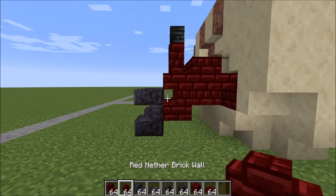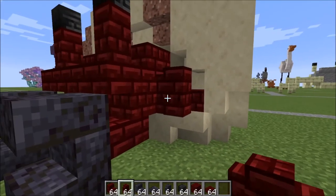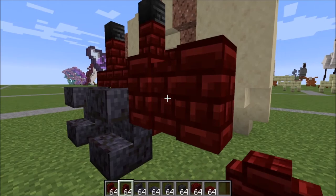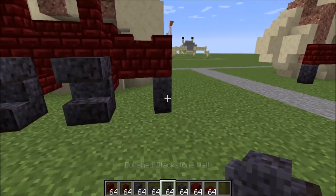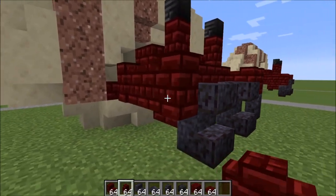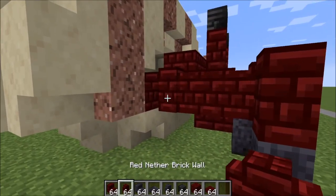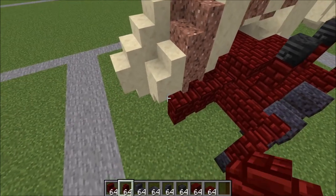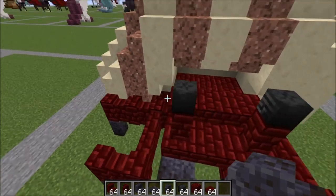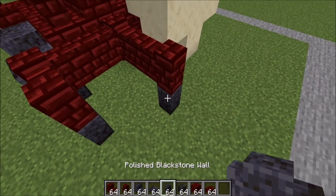We're just going to finish off with the legs — these are going to be really quick. Place a wall here, come out two for a total of three blocks, then out one this way and down one with a polished wall. Same thing on the other side: one, two, and three, out one and down one. For your back legs, come here on this wall and come out two again and down one with your polished wall. Same thing on the other side — out two for a total of three and down one for the wall.